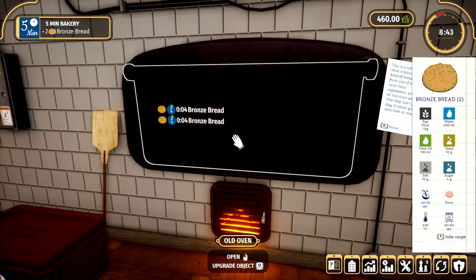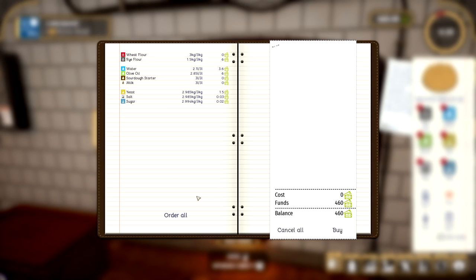I don't know what number seven does — I clicked it and nothing really happened. So you can see we have 460 funds right now. We should check our resources and see how we're doing. Maybe we could buy a bit of this. Maybe I should do it at the start of the day though.